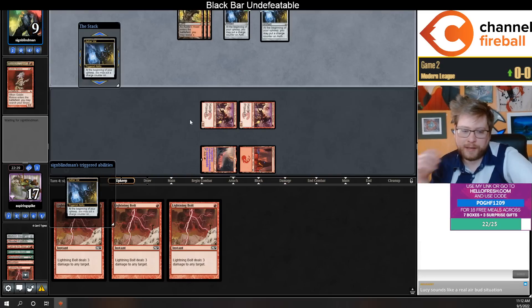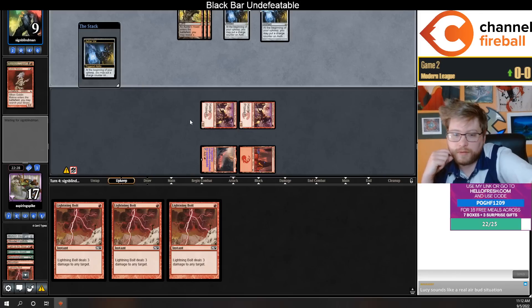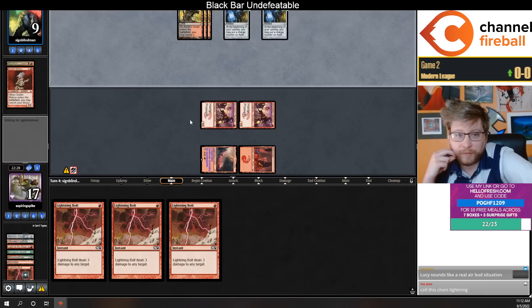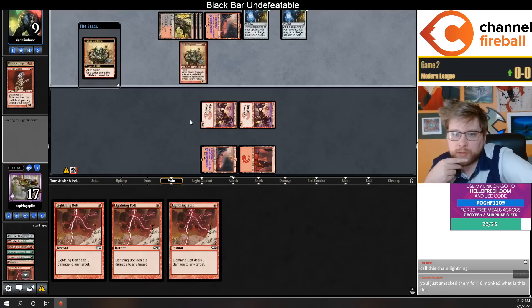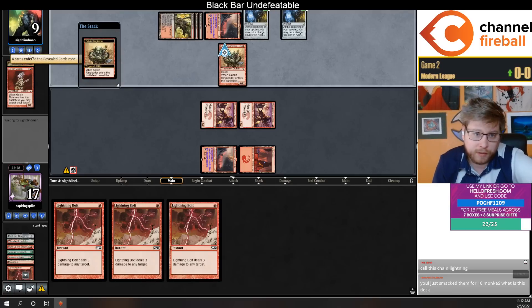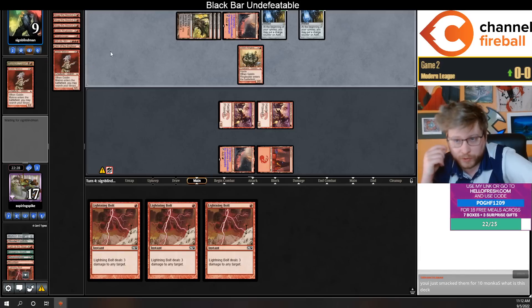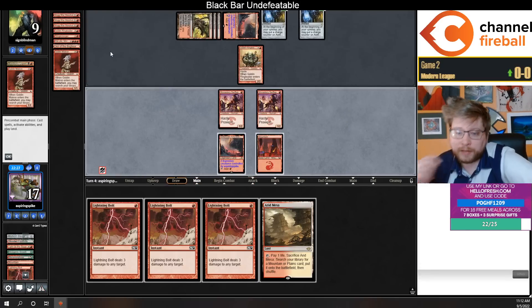There are nine life — I have three lightning bolts but no land. Maybe I'll draw one, maybe they don't have any life gain or Snoop. There's Mog War Marshal, two mystery cards. Happy that this is a Ringleader not a Sling-Gang. They hit Sting Scourger, Kiki-Jiki, Goblin Matron — so now they can Matron for Sling-Gang next turn. We're going to need to find a land.